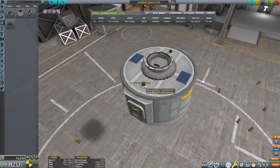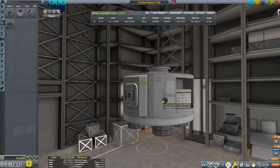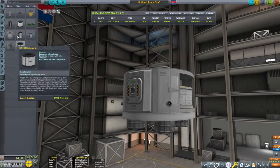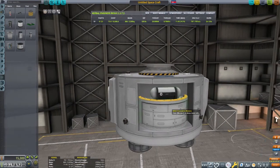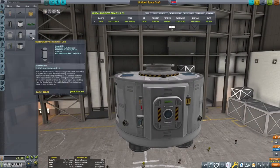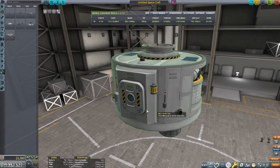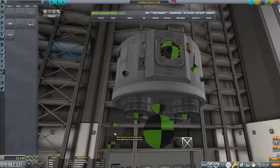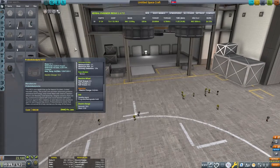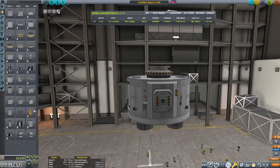I made sure to add some RCS thrusters on this craft to make docking a little easier, but there isn't any need to add lots of them — just enough to make some small translation maneuvers. I'm making sure to add lots of science to this. Since we have contracts paying for this mission, it is best to get as much science as we can, basically for free. Now I'm adding an antenna because I decided to make this craft controllable by a probe core. That way, I can land a scientist and an engineer and not need a pilot to land this craft.